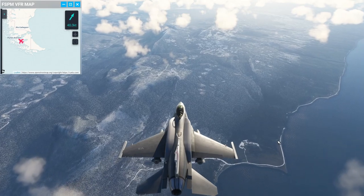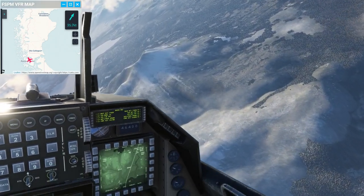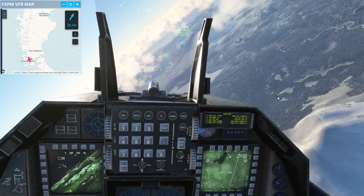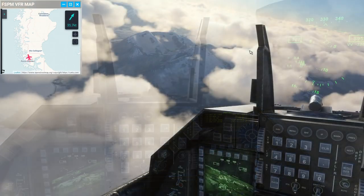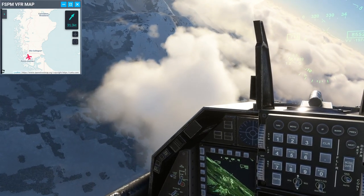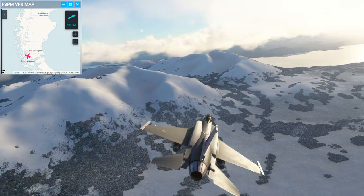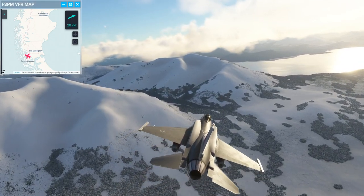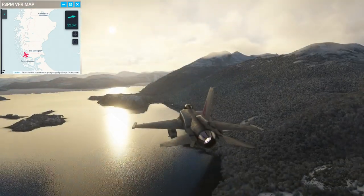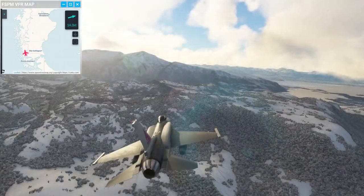In the Punta Arenas area the stock landscape seems especially good actually — you can see some subtleties in it. We're turning at our first waypoint and you can see the default landscape. Not as detailed anymore as it was in the near vicinity of Punta Arenas. We'll get in lower to see what's going on. The textures aren't going to get helped by this, which is sad.